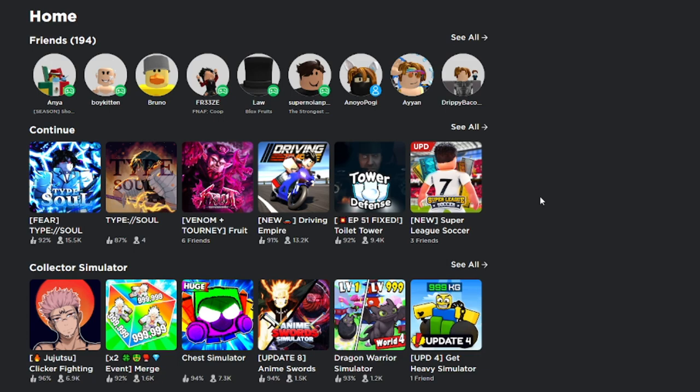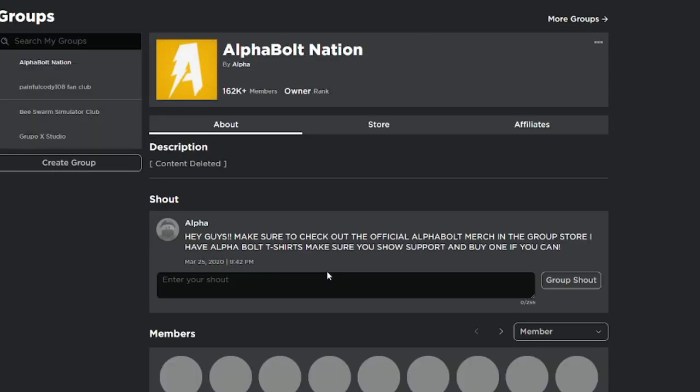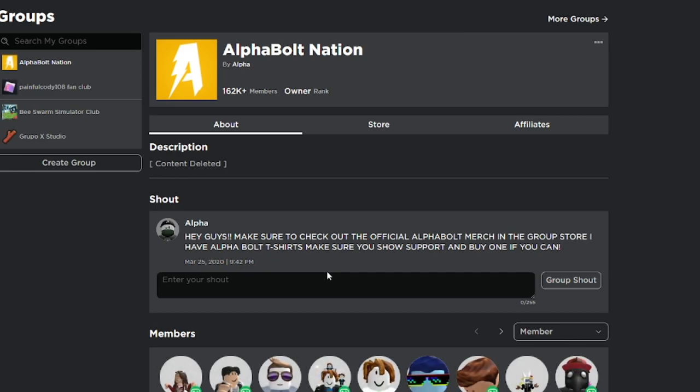Before we get started, make sure you join my group right here called Awful Donations — I give away Robux on a daily basis. Every time I upload a video, you guys have a chance of winning. To win Robux on my channel you just have to do three things: comment your username, like the video, and join the group called Alpha Nation. We currently have 162K members.